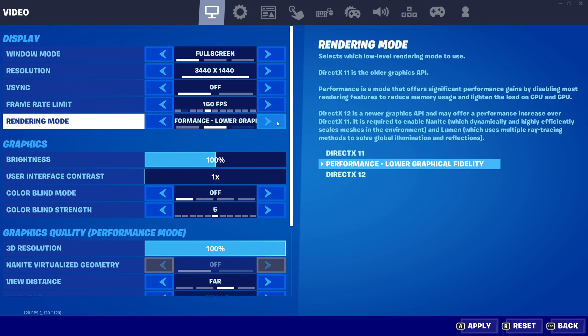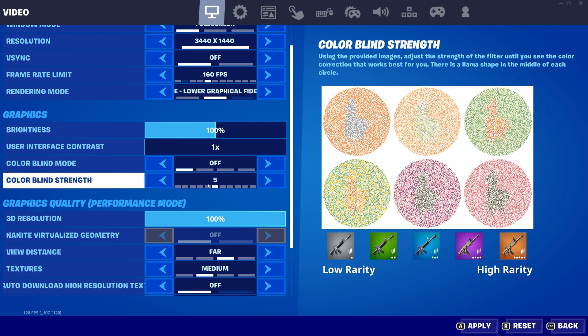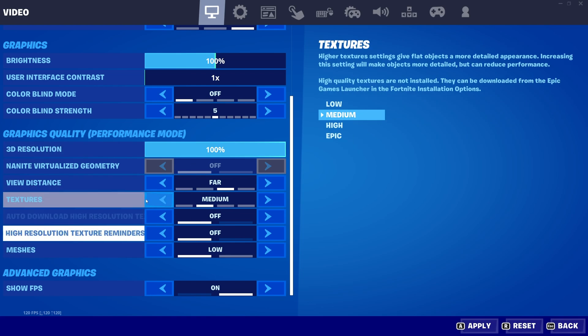Rendering mode — you should definitely have on the middle option, Performance, which will give you much better performance. The order has been changed around. You may find that if your PC is newer and more high-end, it may get better FPS on DirectX 12. However, Performance is definitely the best for most PCs. Graphics is your preference — brightness, user interface contrast, colorblind mode, and colorblind strength are all up to you. At the very bottom, graphics quality in performance mode: there's a sweet spot for your PC, but on performance mode most things should be set for you. There are only a handful of options here, and that's what I'll be covering.